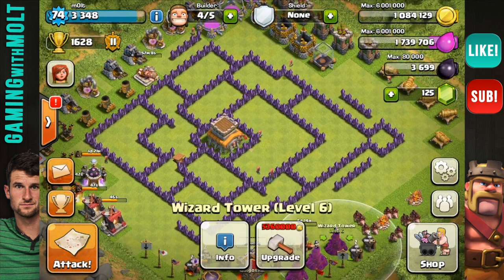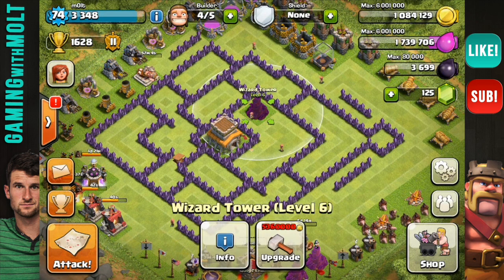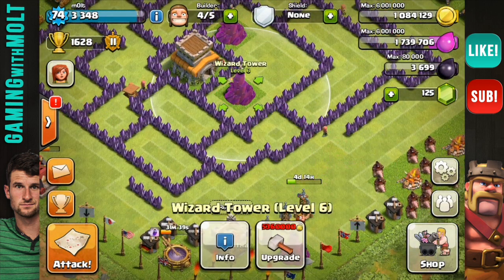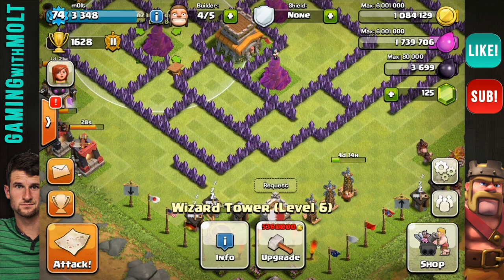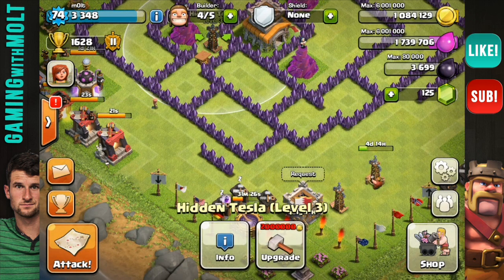Let's go ahead and start placing everything. I'm going to place the wizard towers first — honestly they're my favorite defense, more than any other. I just love them; the splash damage they do is ridiculous and the rate at which they shoot is also very, very good. That's why I enjoy them so much.